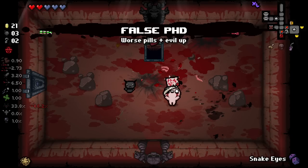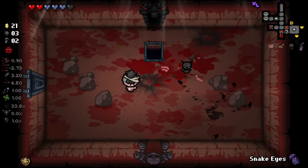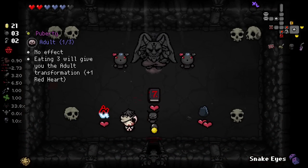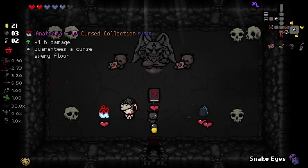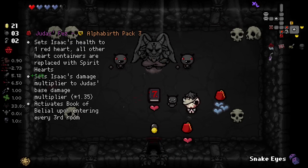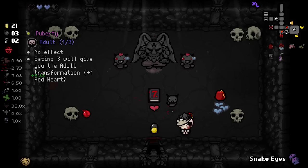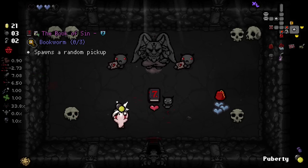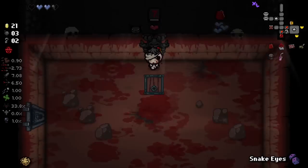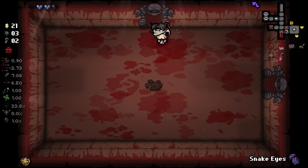Excuse me? What? I'm confused. I'm happy with what I got, but I'm confused. Anyways, after all of that nonsense, let's go back to our shop and see what it has to offer. Playing as this character, shops are actually changed a bit — instead we get tables that we can get extra gambling chips off of.